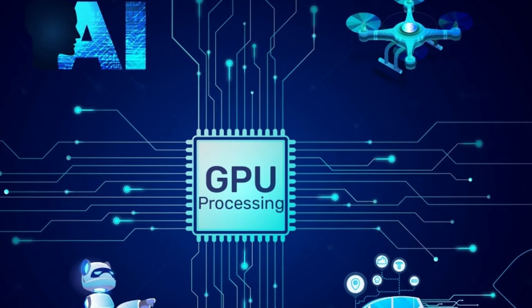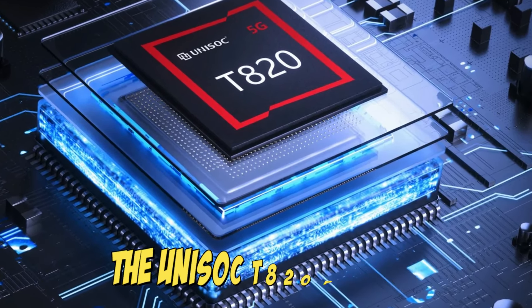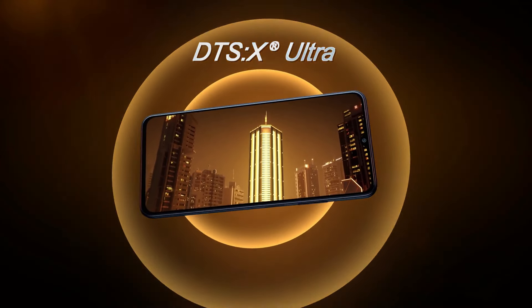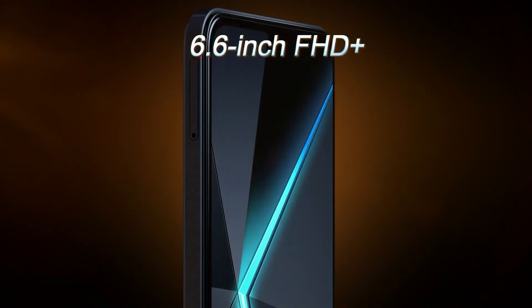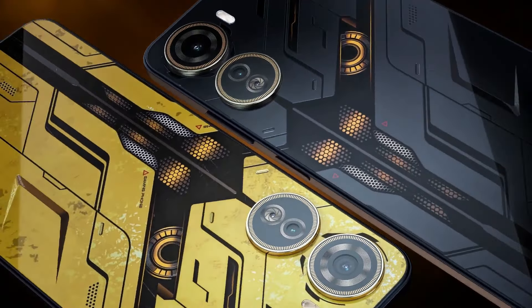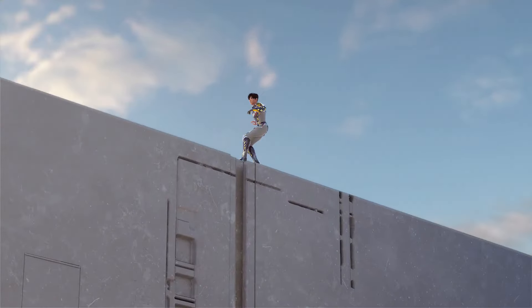The RG556 is equipped with the Unisoc T820 processor, which, to be frank, is a mediocre choice. The only notable phone featuring this processor is the Nubia Neo 5G, which comes with 8 gigs of RAM. If you look at the gaming performance of that phone, you'll notice it manages decent PS2 performance, but it's a mixed bag — some games will run smoothly, while others will struggle significantly.